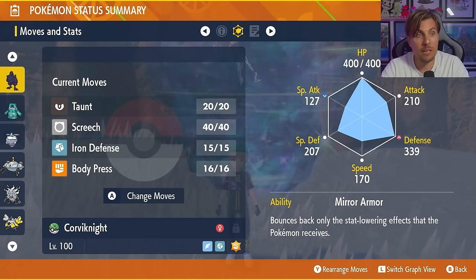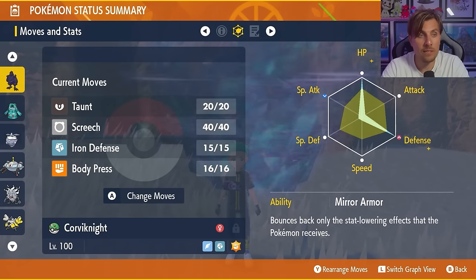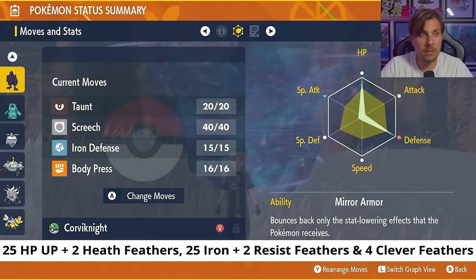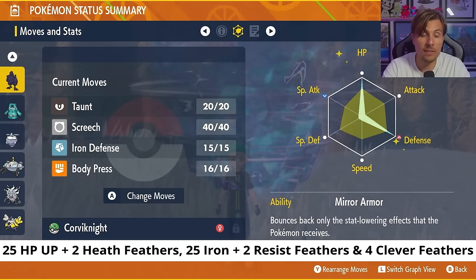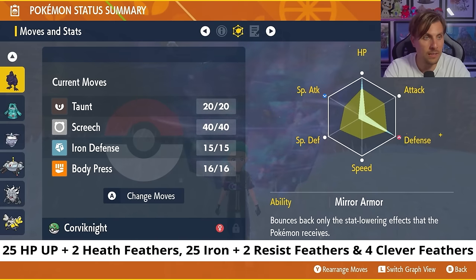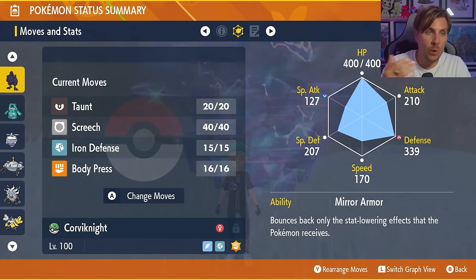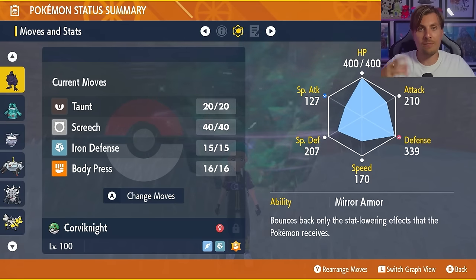The ability on Corviknight is its hidden ability Mirror Armor, with an EV spread of 252 EVs in HP and Defense, remaining EVs in Special Defense, and an Impish nature. To get these EVs with Vitamins, use 25 HP Ups, 25 Irons, then two HP Feathers, two Resist Feathers, and four Clever Feathers into Special Defense. Alternatively, you can use 26 HP Ups, 26 Irons, and one Zinc — slightly less efficient but works fine.